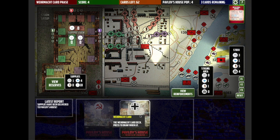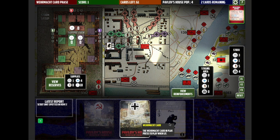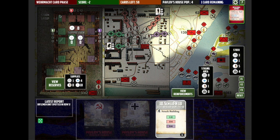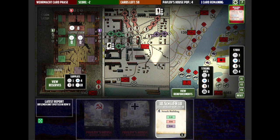If I click on the Wehrmacht card, we now have to go through these cards one at a time. They're going to play a scout unit that's going to end up somewhere on one of these tracks — that's ended up on track number one. Draw the next card and we've got a Rifleman going to track five. And an attack building card. What happens here is that randomly one of the walls — the green wall on the left, the red wall on the top, and the purple wall on the right — will be randomly attacked depending on the odds shown.